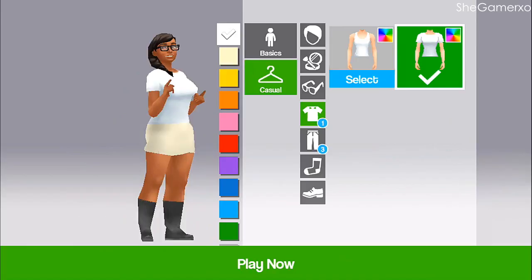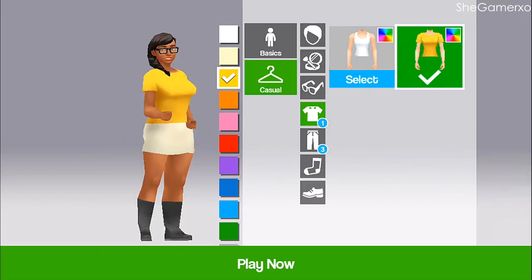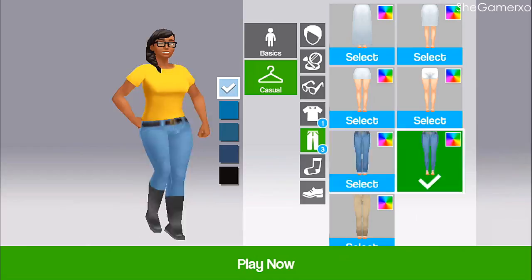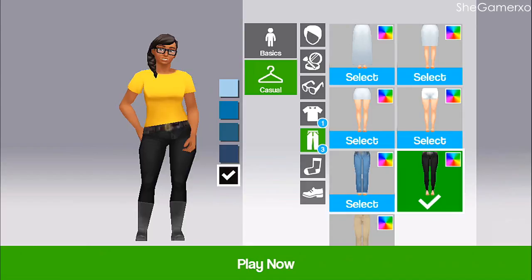You can pick whatever color — mine's obviously yellow, I'm a mustard yellow kind of girl, people know me as the queen of yellow. But I look hella hench so I'm gonna put on a normal t-shirt. I'm not a jeans girl, I'm more of a leggings kind of girl — I always wear leggings no matter what day or season. I like these trousers because they have the boots, the boots are ever so cute.